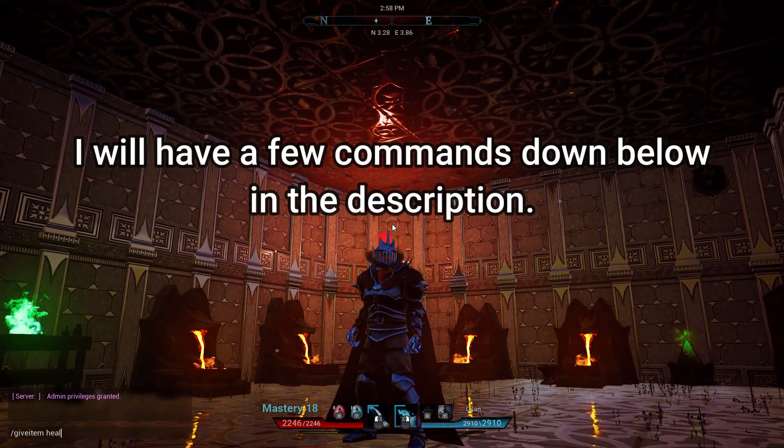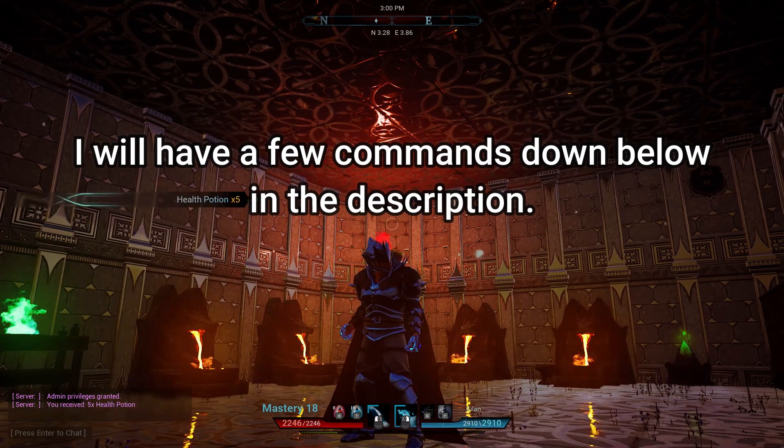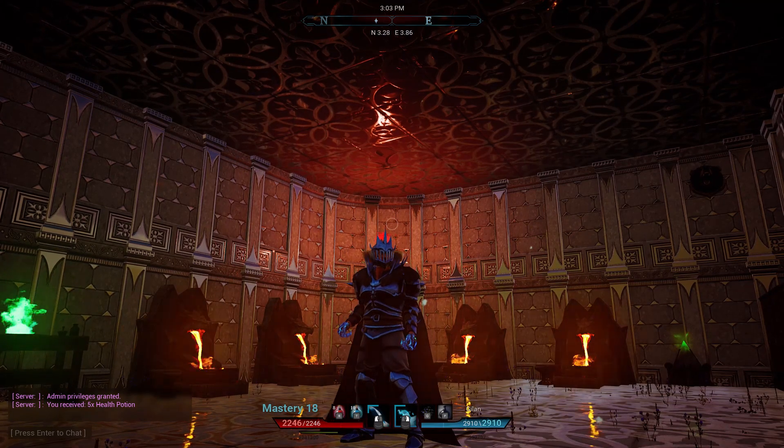To use a few console commands, for an item you put forward slash give item, then the item you want and the quantity, and you will get that item.